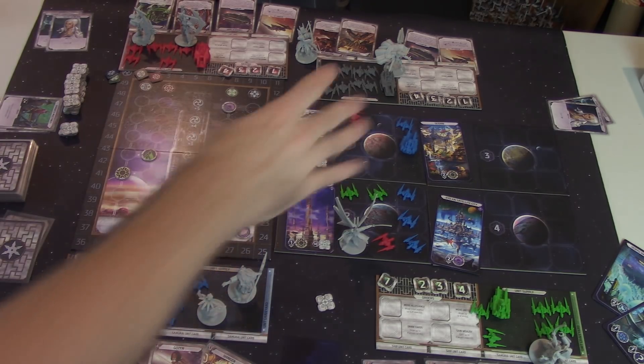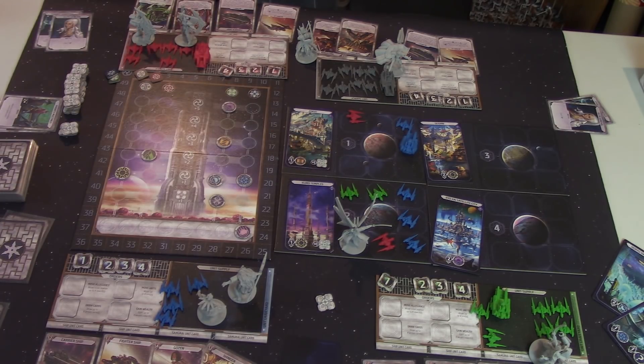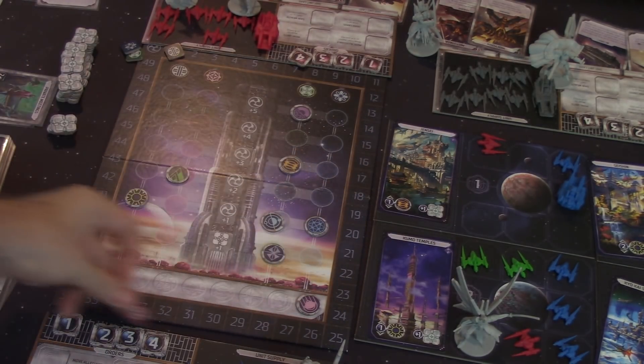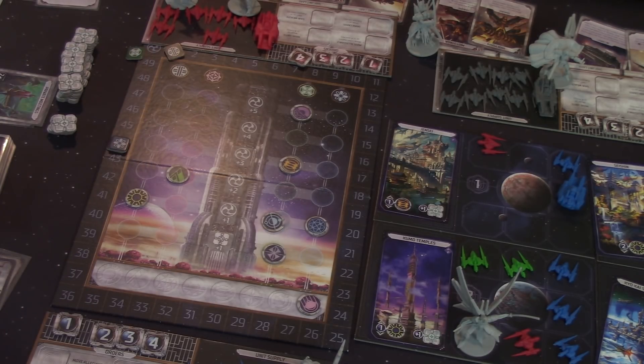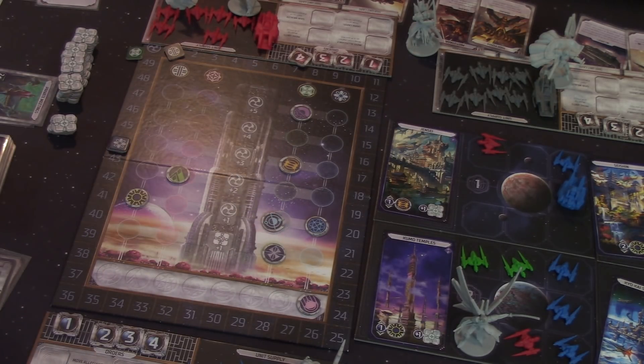The only units left out on the board are the ones you placed at locations that you did not win. At the end of the game, the player with the most honor along the track is the winner. In case of a tie, it goes to the player with the most wealth. If still tied, it's whoever won the most location cards. If still tied, it's the player with the most clan markers along their branch. And if all of those are still tied, it goes to the player who went first in that final round — the ultimate tiebreaker.